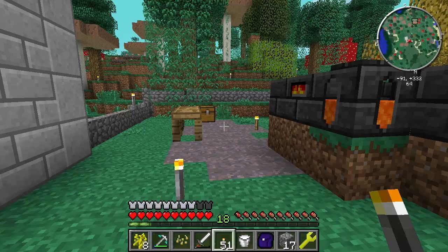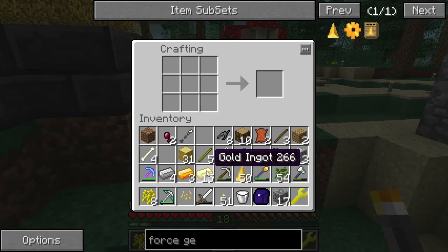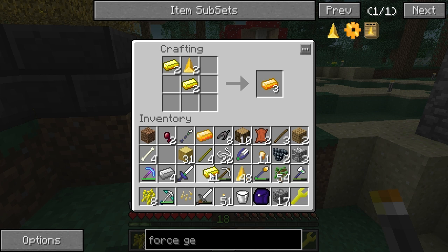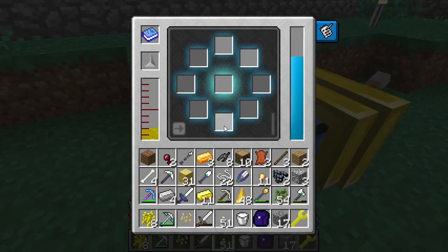I need some gold. I want to make another set of armor with the damage upgrade so I can just punch things. Let me make a force sword — we can upgrade it with force and claws. Then a force pickaxe using gold since I'm lower on iron than expected.